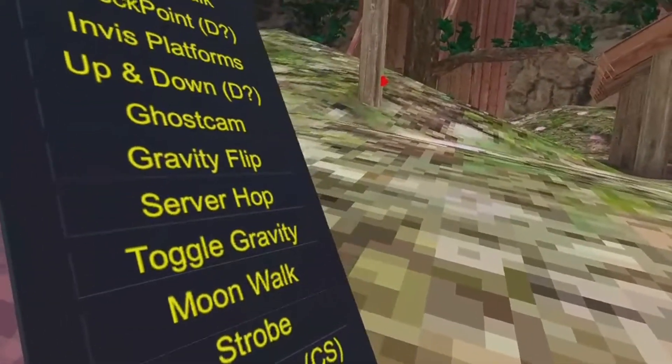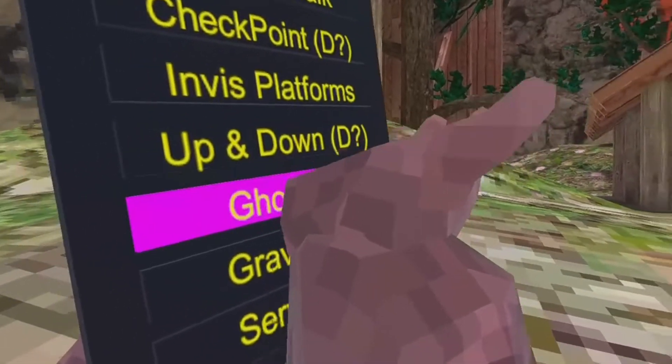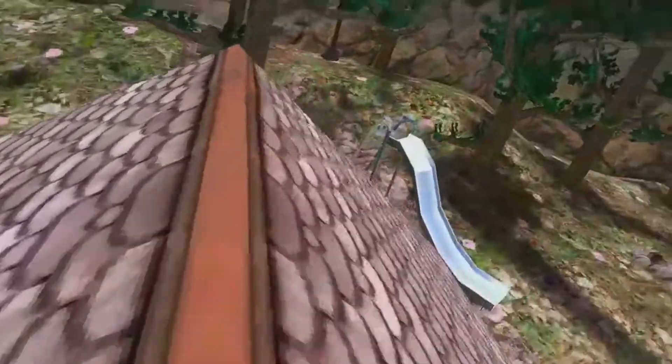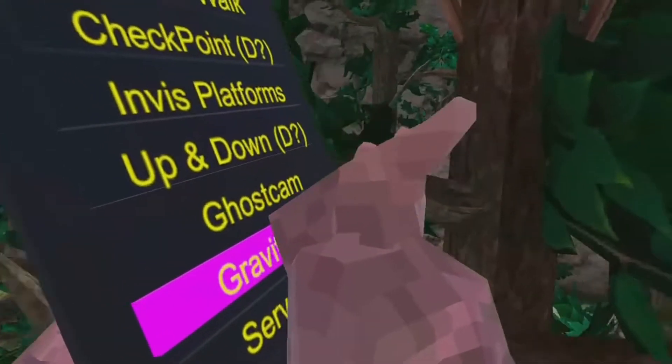I am back. Next is Ghost Cam — I'm banned so I don't think it's working. Next is Gravity Flip — that just gives you basically zero gravity. It's like Moonwalk, but zero gravity instead of just low gravity.